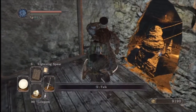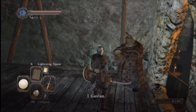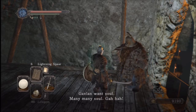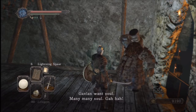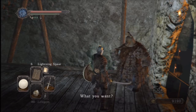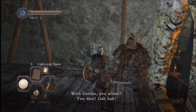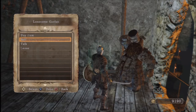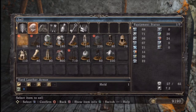Anyways, let's talk to this guy. Who are you? I... Gavlan. Gavlan will. Gavlan deal. Gavlan wants soul. Many, many soul. Gavlan! Alright guys, get ready for the Shocker Of The Century. I can use Gavlan to get rid of some stuff that I'm not using at the moment.